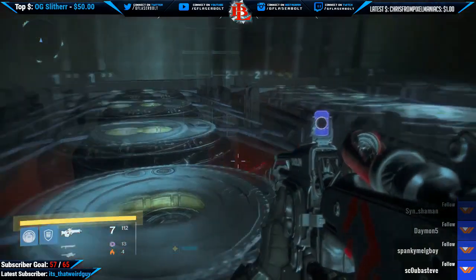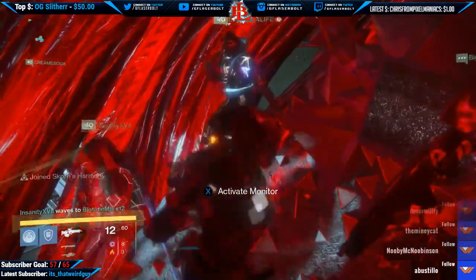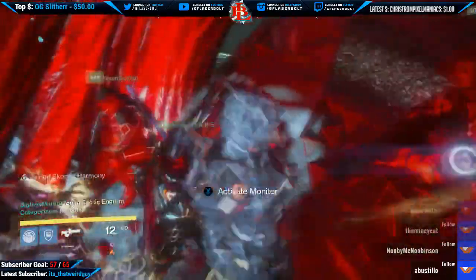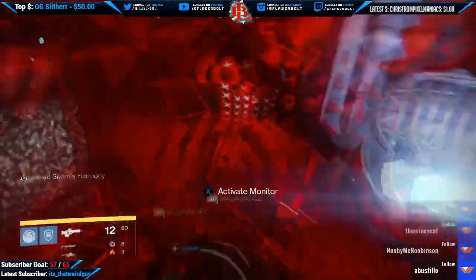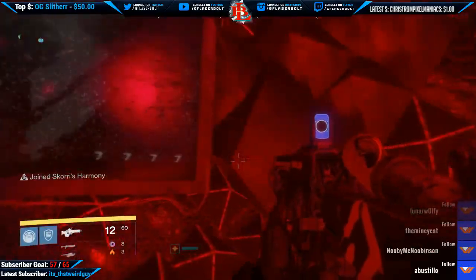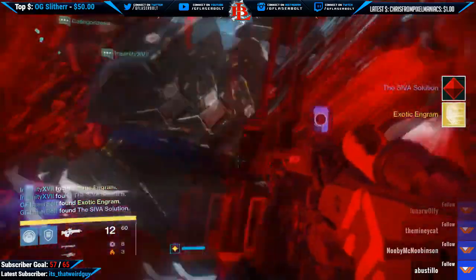Once you guys complete this correctly, the diamond will open up. You will be presented with a chest — you're able to open it and get an exotic engram and a very awesome emblem. Not only that, but you're also able to turn on the monitor and get ready to open the last chest at the boss fight. That is how you open the diamond. I hope you found this helpful — leave a comment and a like, and I will have a complete guide with all the monitor locations and each code for every individual fuse. I'll catch you guys on the next video.